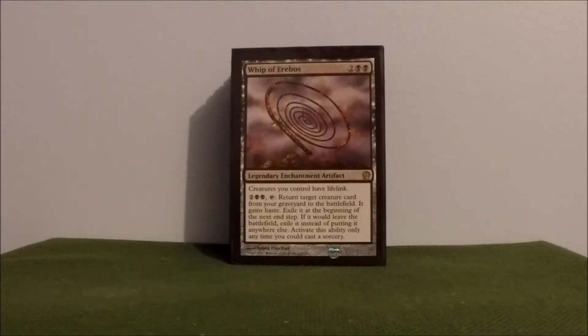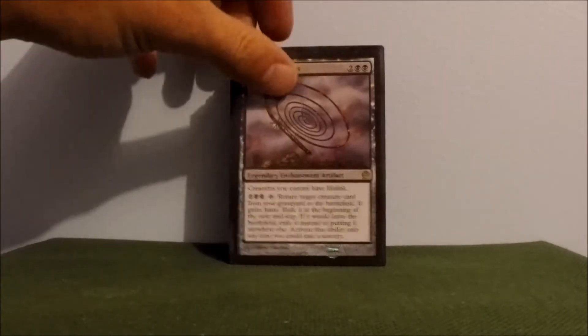Whip of Erebos — gotta have it in here; after all this deck is his. Creatures have lifelink, and then you can use the four ability to get a creature card from your graveyard. You have to exile it, but it does gain haste and you can get some cool ETB effects. Two towards devotion.